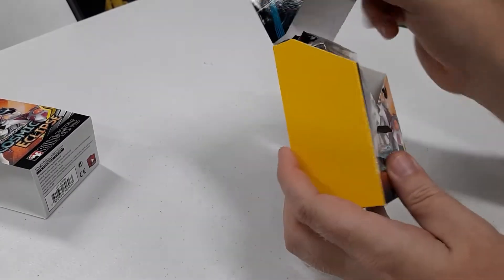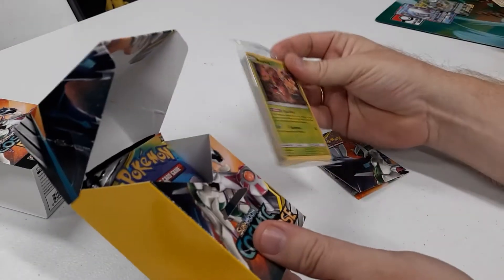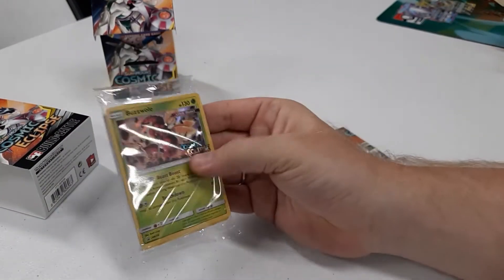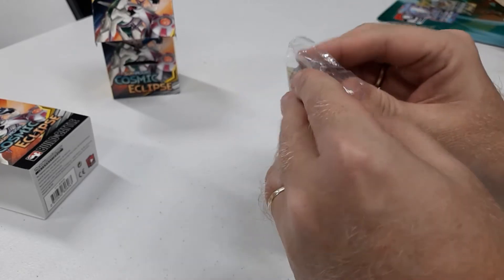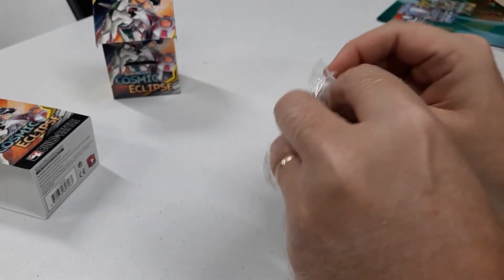Now we'll get into my pre-release kit and my seed deck. You can see my seed deck contains the same promo Buzzwall that Noah got — very strong in a pre-release. We'll have to see what else is in my packs and see whether that's the way I go.